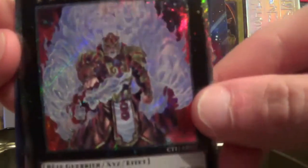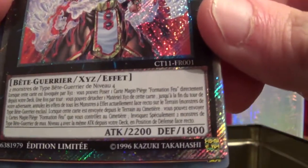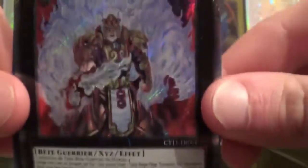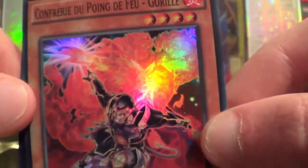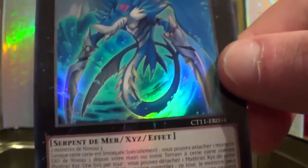Les voici. Ma première : Confrérie du Point de Feu Roi-Tigre. Donc deux monstres aussi, bête de niveau 4. Lorsqu'il est invoqué, vous pouvez poser... Ça, franchement, c'est très fort dans le deck Point de Feu. Je ne joue pas un deck Point de Feu, mais bon. En carte, c'est une super rare. Confrérie du Point de Feu, le Gorille, pas mal aussi. Et en super rare pour la deuxième carte.